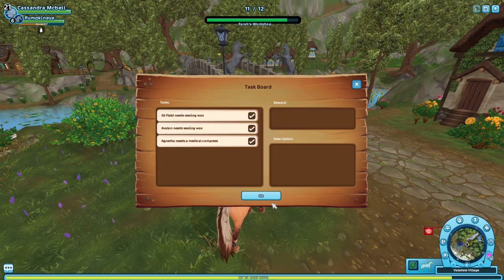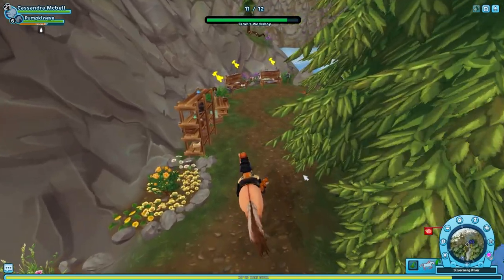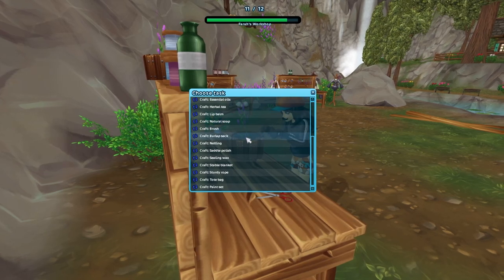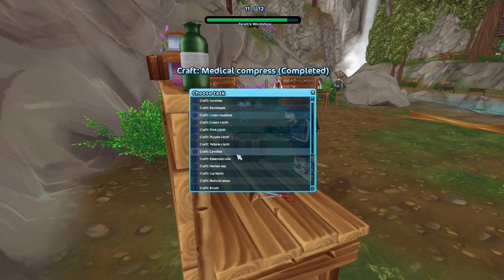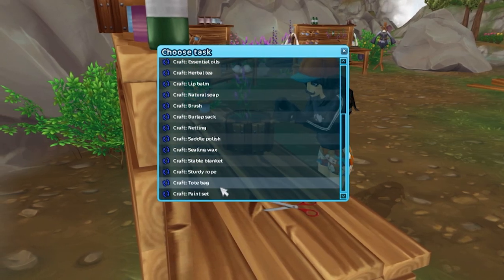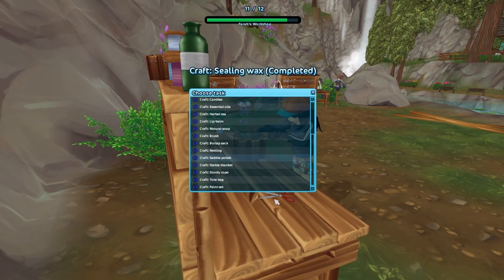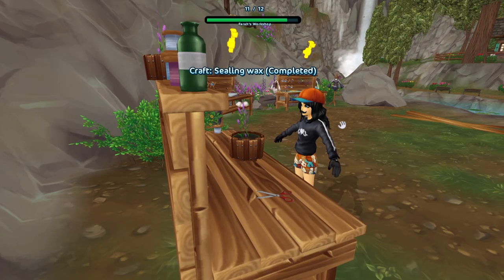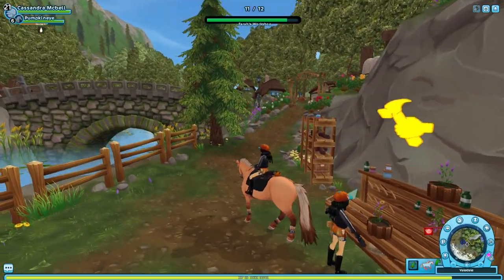We need two ceiling wax and a medical compress. There's actually a glitch right now that makes things so much easier because everything is instant. I click yes on the medical compress and it's literally done. Then I make two ceiling wax — I really hope that's right. Oh, I'm T-posing — oh no, there's two of me! Oh dear, we love Pharah.